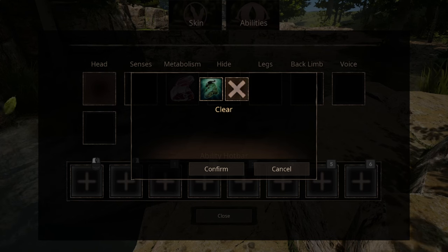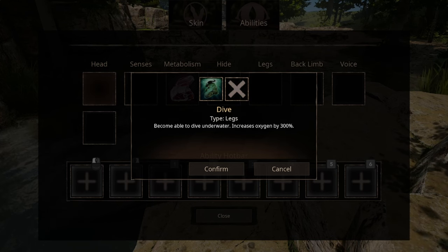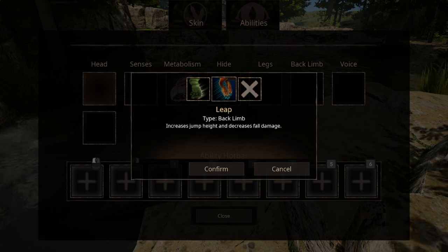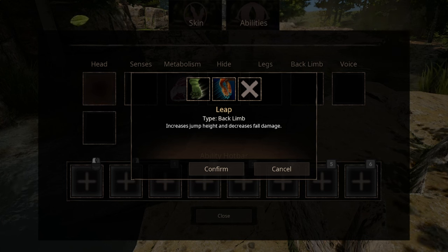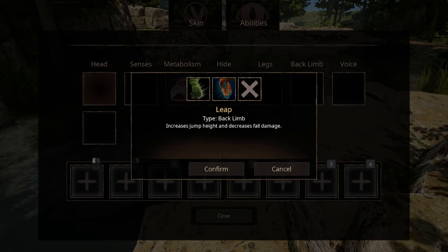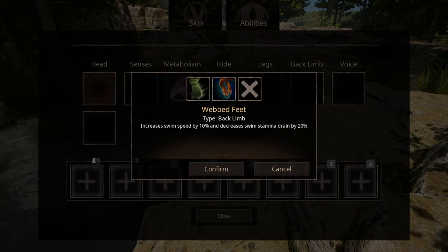The leg abilities include the Diver ability — proof that you passed swimming classes. For back abilities, we have two options. The first one is Leap of Fate, which may save you one day with its fall damage decrease. The second ability is Wept Feet, which increases your speed and stamina in water.